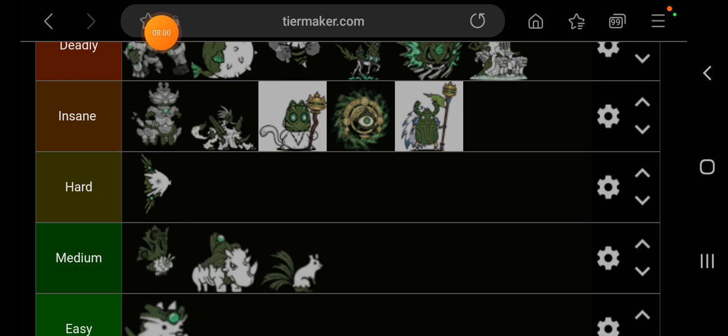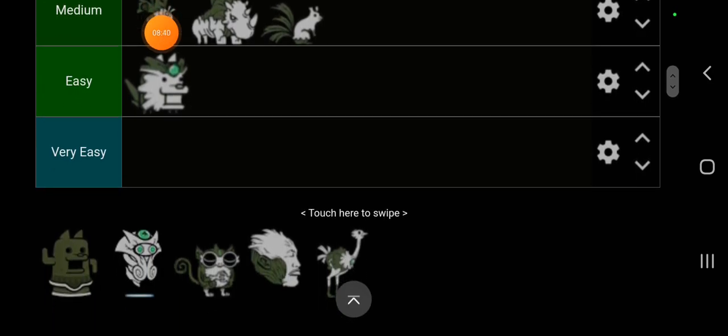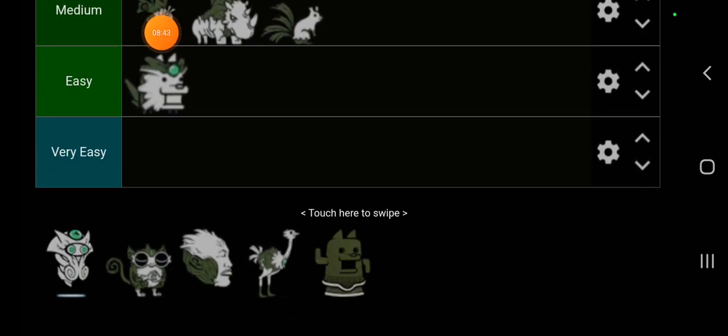Relic enemies are almost always just a buffed variant of their normal counterparts, and they have curse on top of that. Curse stops your units from using their special abilities — so if you have Nurse Cat who slows and knocks back floating and alien enemies, she will lose that ability. Curse takes away the special upper hand a unit would have against certain enemies, so keep that in mind when fighting relics.